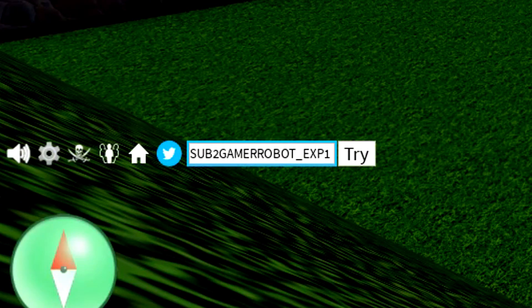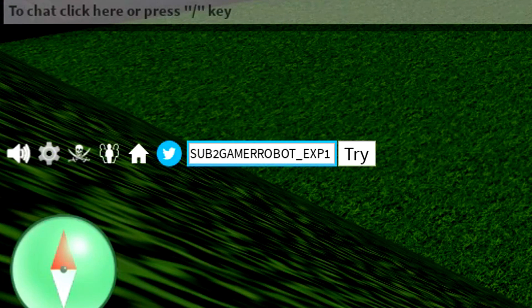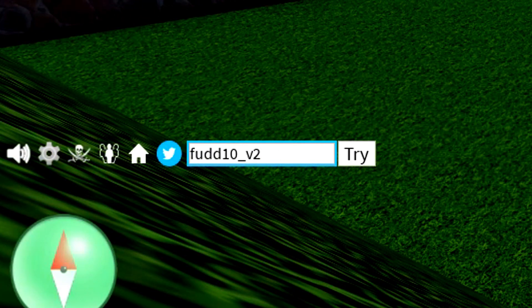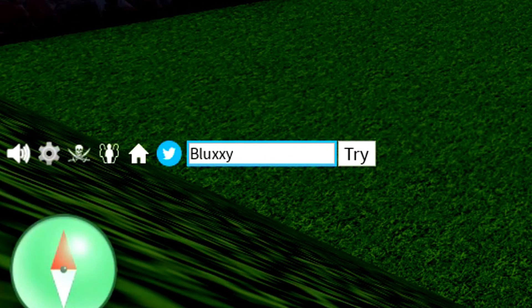As soon as we redeem that in, we can move on to the next code, which is going to be the code 10 underscore V2. We now got the code Biloxi, just like that. We got the code star code heal — redeem that code in. We now got the code JCWK, just like that, as well as the code magic buzz.